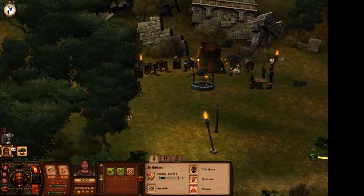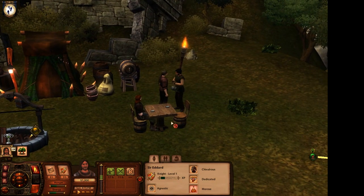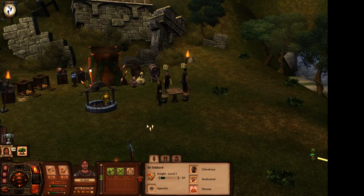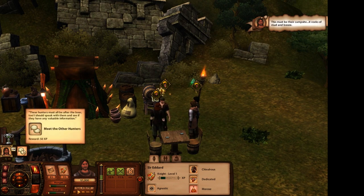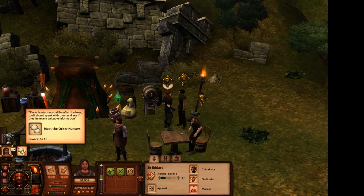Here's the entrance to the forest. I guess we'll talk to the hunters and see what's going on. 'This must be the campsite. It reeks of mud and booze. These hunters must all be after the boar too. I should speak with them and see if they have any valuable information.'